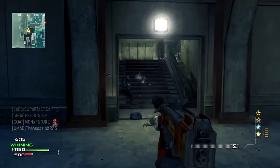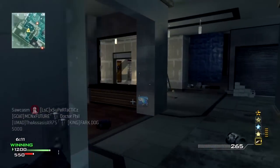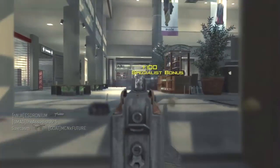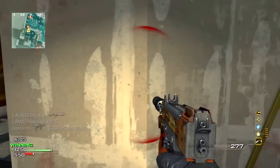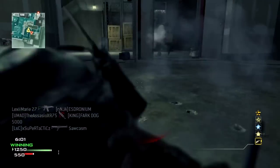Constantly having to reload, constantly getting caught mid-gunfight with half a clip — which leaves me with not enough ammo to finish the enemy. So maybe you want to use a regular handgun pistol as your secondary so that after you damage a guy and you're out of ammo with this gun, you can switch to it really quick.